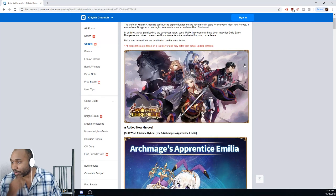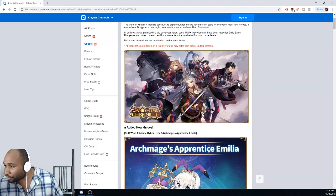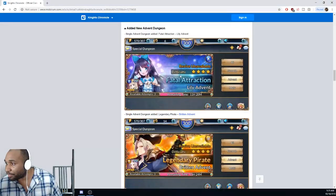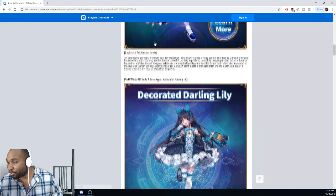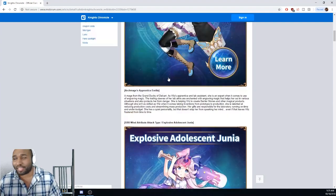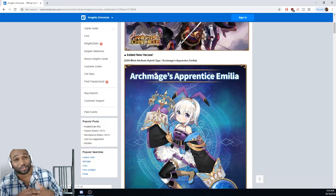First thing: they're dropping three heroes. One of the heroes is gonna be a new advent character - Lily, which is a water attack SSR. Of course everything's SSR. There's also a wind attack hero SSR. And they're also dropping a wind hybrid SSR. This is the first time I've seen them drop two new banners.